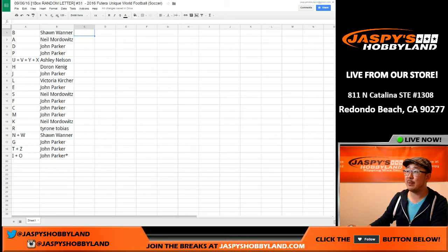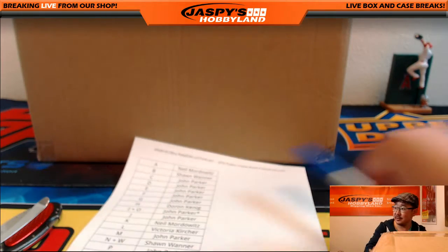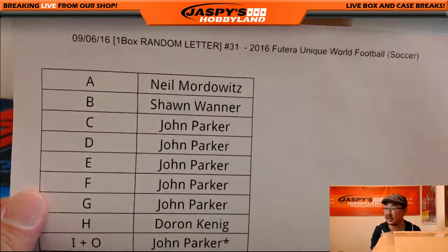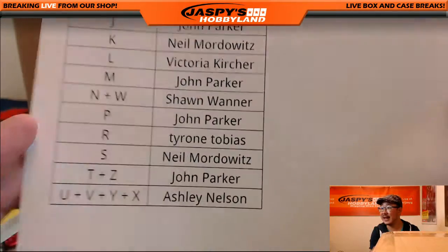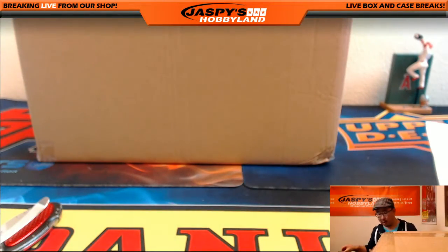We're going to pause the video really quick. When we come back, we'll see if there's any trades, and then we'll have the break. Stick around. Welcome back, everybody. There were no trades. So that list right here for break number 31 from a fresh six-box Futera, remains the same. Thanks everybody for getting in on this action. The next one is already in the store on jaspyshobbyland.com. Let's pop this baby open and see what's inside.